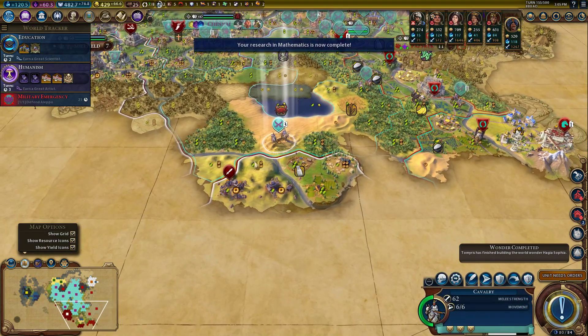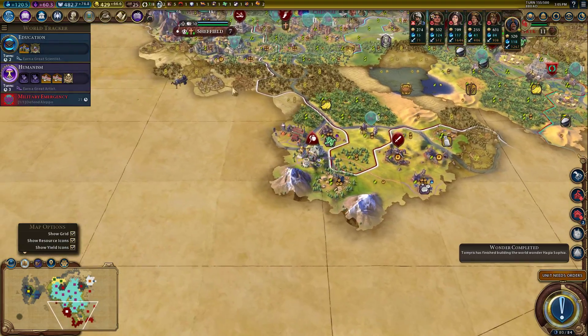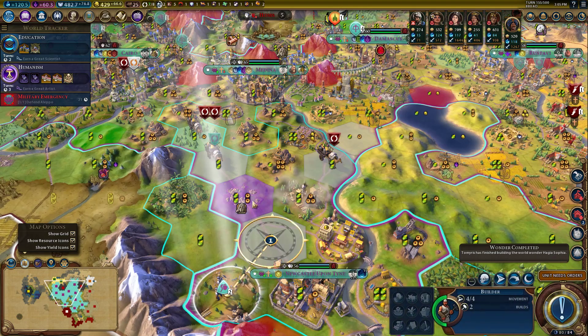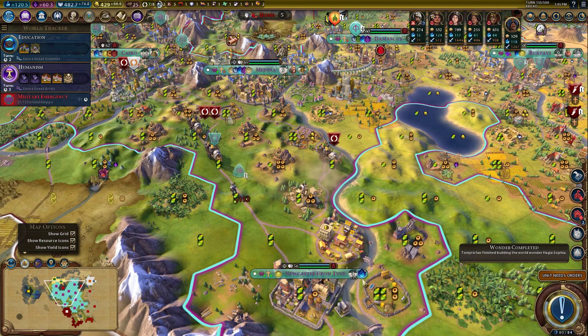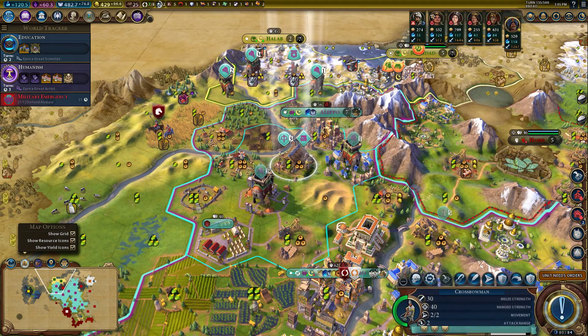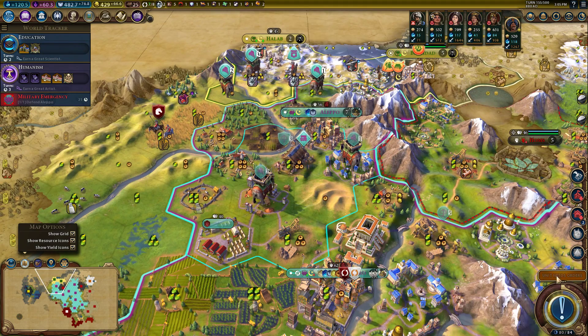Everybody is kind of close from here on out. Our lack of scouting isn't punishing us too hard, which is always nice. I have Magnus here — I'm aware. I think speeding through this part of the game makes a lot of sense.